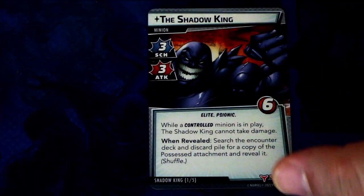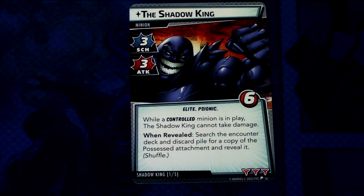Lastly we also got an extra encounter set — the Shadow King. The Shadow King is a minion with three scheme and three attack, Elite Psionic trait, six hit points. While a controlled minion is in play, the Shadow King cannot take damage. When revealed: search the encounter deck and discard pile for a copy of the Possessed attachment and reveal it. Three boost icons. We will look at Possessed shortly. That is the Shadow King.